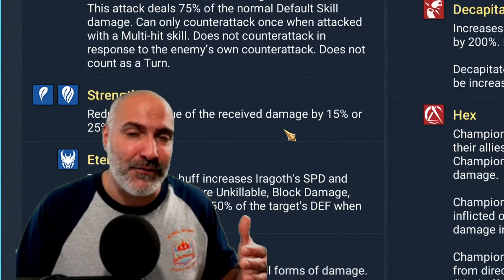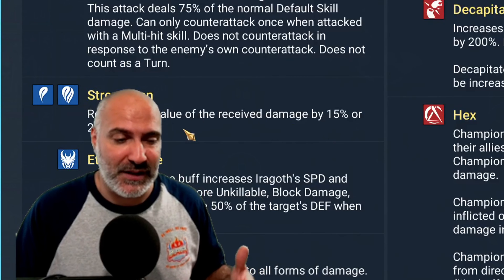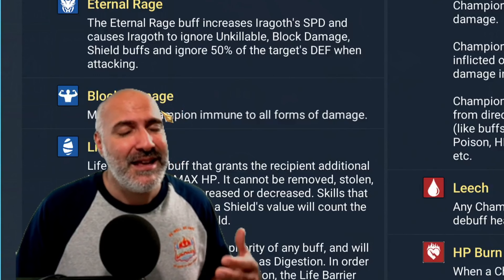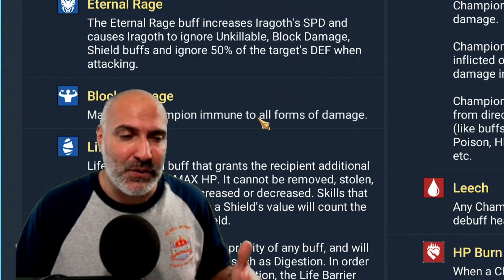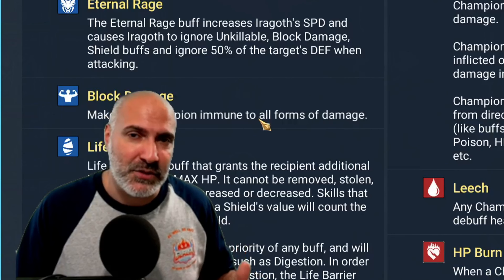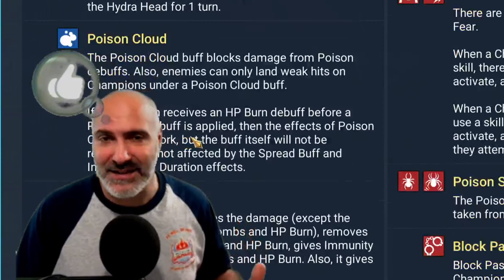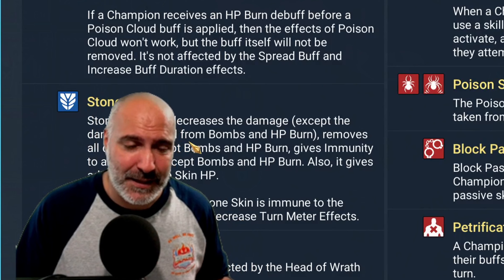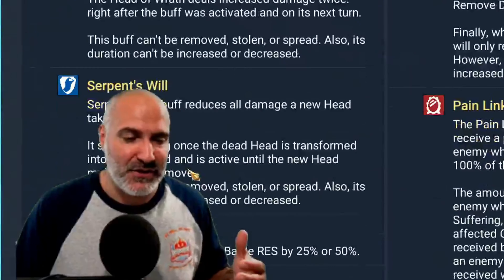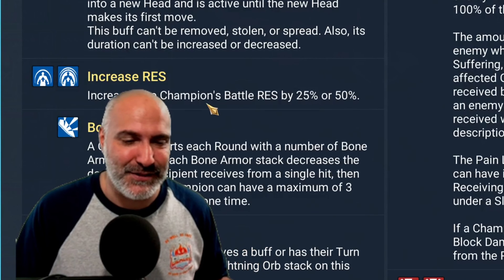Counterattack comes in and is probably one of the better things to boost your damage — basically free attacks every time the boss attacks you. It helps, but it's not a necessity. There are very minimal champions that have this, so you probably won't have it anyway; by the time you get a counterattack champion you'll already have an unkillable team. Strengthen is going to help your survivability — giving you a 15% or 25% Strengthen means you're taking that much less damage. Eternal Rage is something you don't do. Block damage is what the Demetha comps use — you take no damage at all. If you have a specific comp that uses this, go for it. Unkillable teams and block damage teams are abusing this all the time.